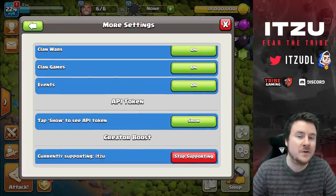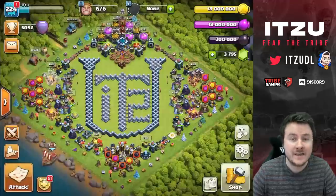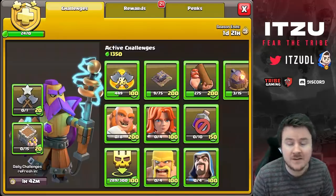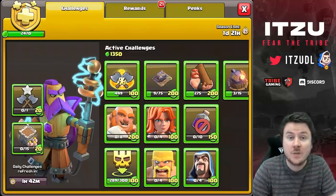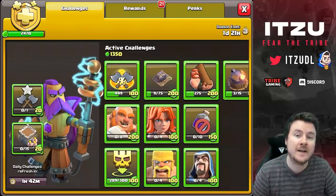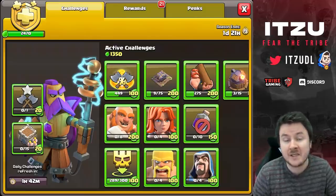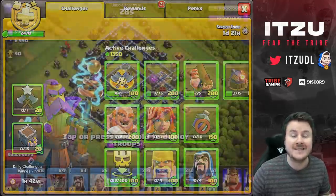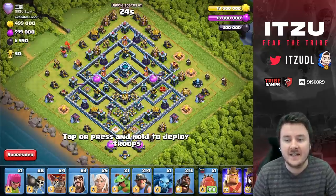Before we do that — if you guys want to support me or any creator, you can find the creator boost code in Settings > More Settings. My creator code is ITSU — big letters, doesn't matter. Thank you so much for typing that in. In about two days the new Gold Pass is coming out, so if you want to buy that, make sure to use your favorite creator's code. Let's get started with the first attack.